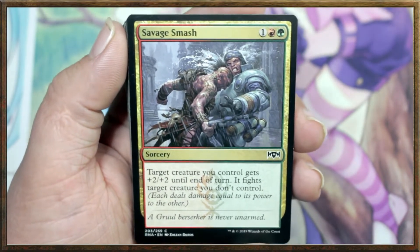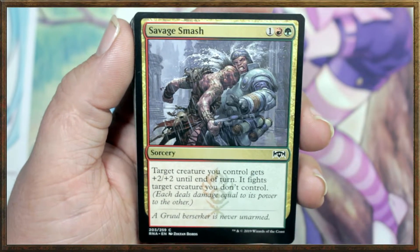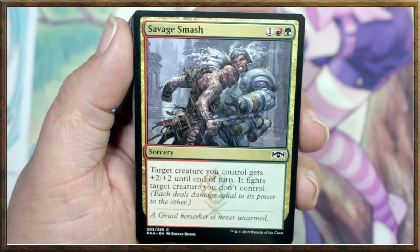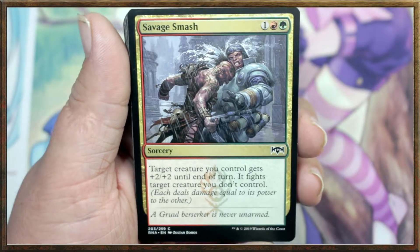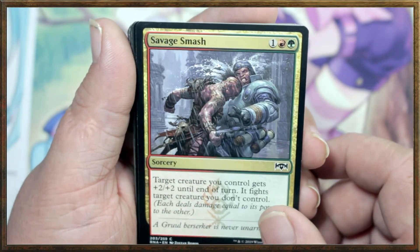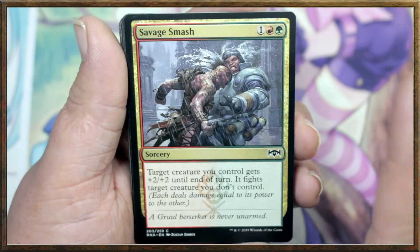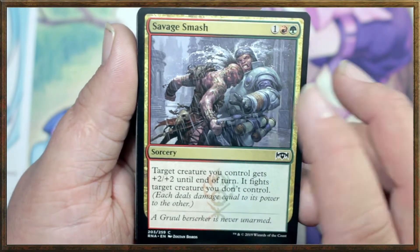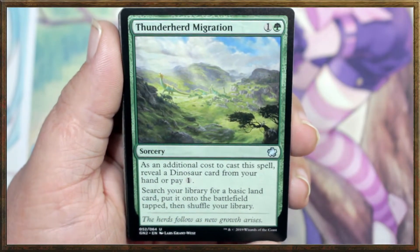This card — a buddy of mine really likes it and it's easy to see why. This is a really good card. Savage Smash: target creature you control gets +2/+2 until end of turn. It fights target creature you don't control, meaning each deals damage equal to its power to the other. This can be really good removal, and I'm pretty sure it doesn't tap your creature — please let me know in the comments if I'm wrong. They just deal damage to each other equal to their own power. It doesn't tap the creature — it's just really good potential removal.